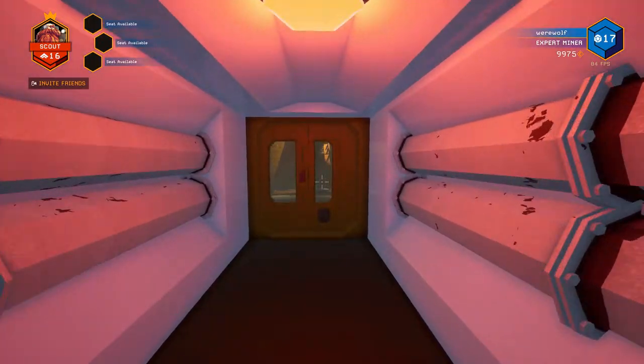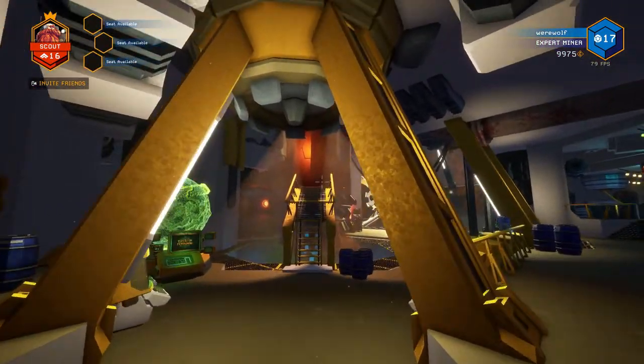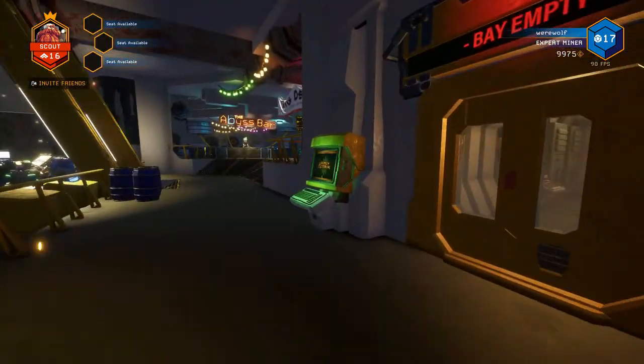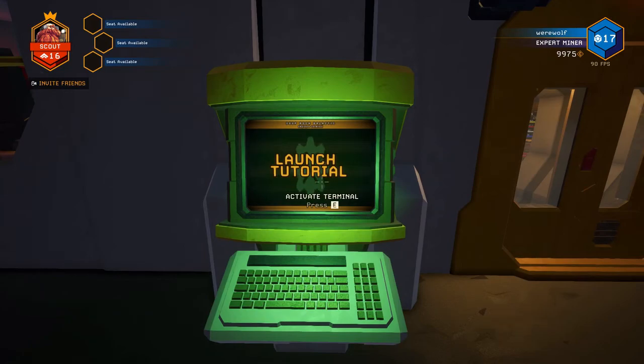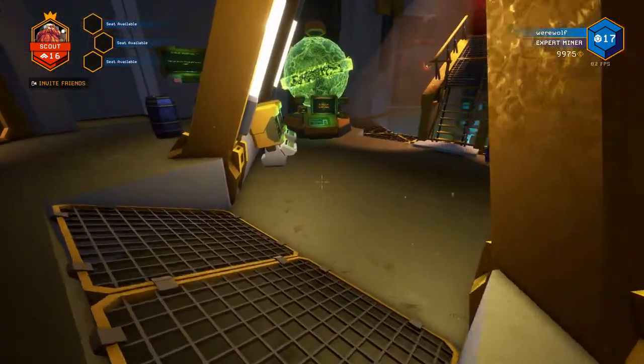Now we're going to go back out into the Space Rig and see what's available to us. There's the drop pod for the mission and all these terminals. This terminal on the right is your tutorial. If you haven't done that and you're new to the game, you go in here and it'll launch the tutorial and teach you how to play the game.